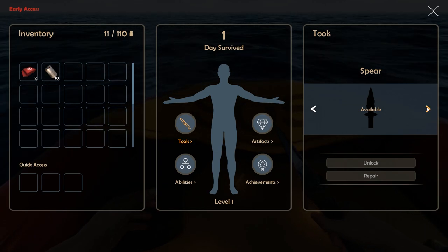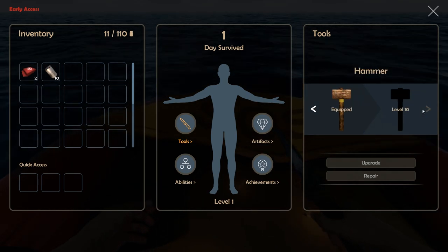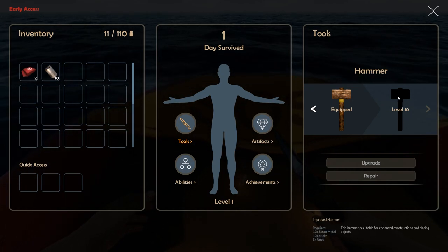Right here we have a spear — we'll need stone, sticks, and rope. A bottle is very important — that requires scrap metal, sticks, and rope. And there's a hammer coming soon.